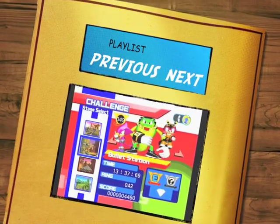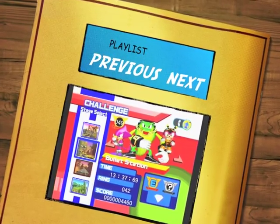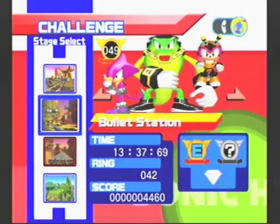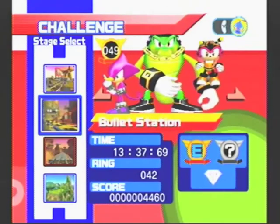Hello everyone, Silvermoon here, welcome back to another episode of Let's Play Sonic Heroes! In the last episode we did clear Rail Canyon, but unfortunately with this episode I had some sort of error where I lost the footage of my progress, and I did get the Chaos Emerald within it. So in this episode I'm going to be using Challenge Mode to go back in time to Bullet Station and Egg Albatross and complete it.